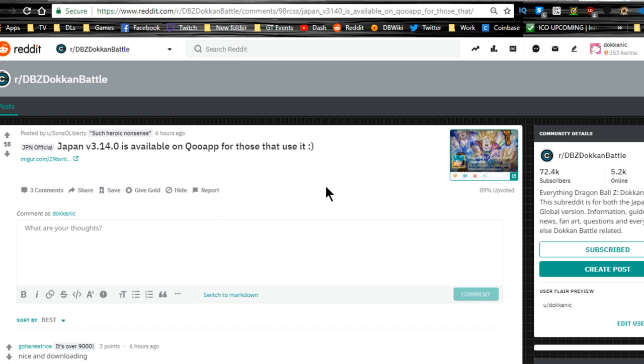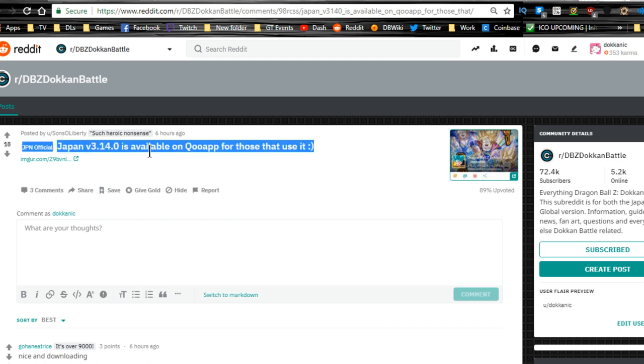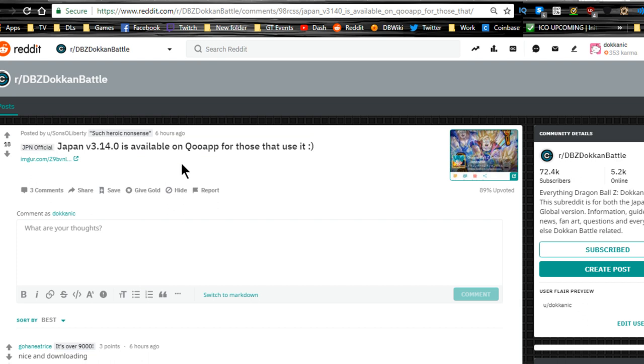Hey guys, welcome back for another Dokkan Battle video. Today we're going to be talking about the new data download for both the JP and the global side. If you guys aren't aware, about six or seven hours ago the Japan version of Dokkan Battle had a major update with over 130 assets downloaded. There is a lot to talk about, and global had something like 30 that are going to be released — global stuff should hit tonight.